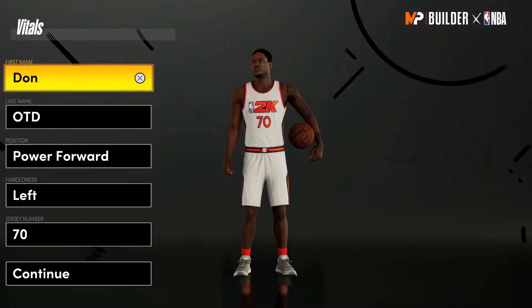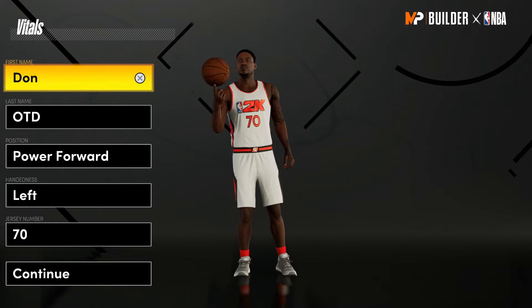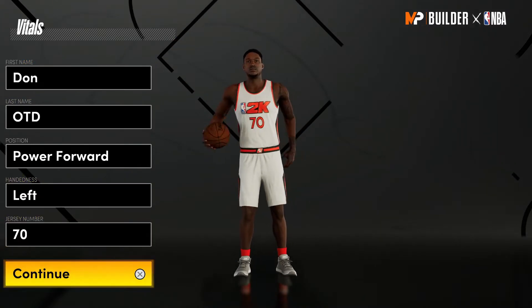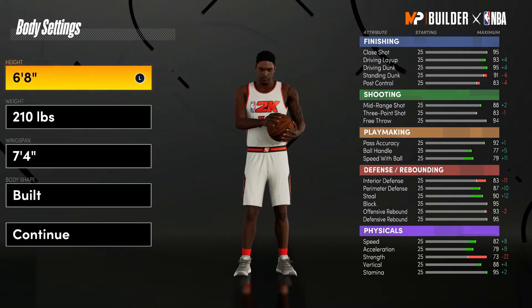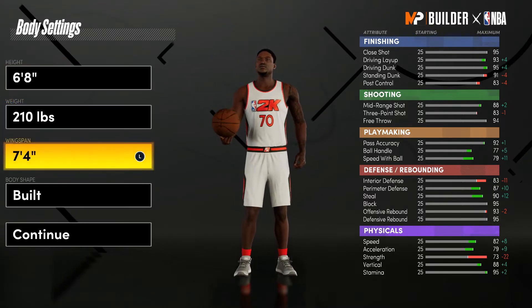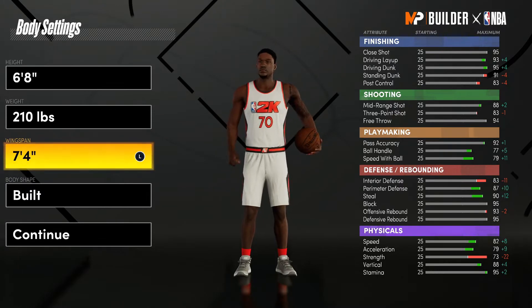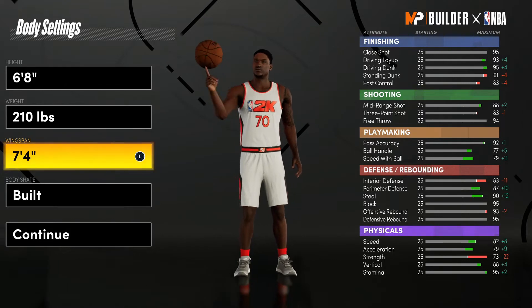With today's video we will be going with a power forward build, but do not worry we are not going with the 6'7 build. We're going with a 6'8, 210 pound, 7'4 wingspan build. The body type is completely up to you, as usual. Then we're going to roll right into the attributes.